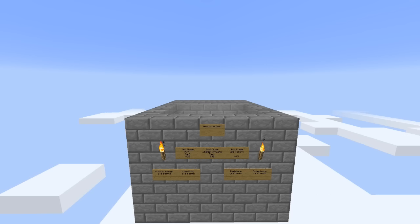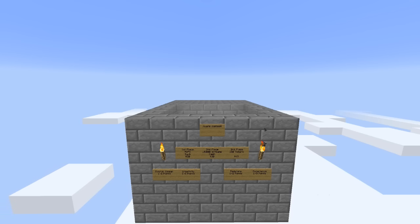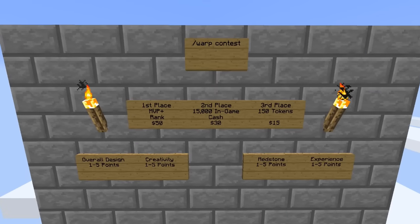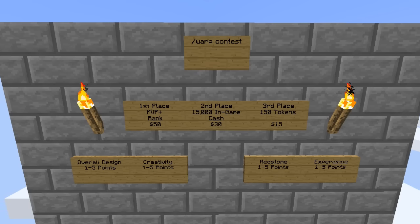The trade is 64 cobblestone for 64 rails for both of them, so you will need to play and get cobblestone to be able to get the rails to enter the contest. Now let's talk about the prizes. First prize is MVP Plus rank — that's a $50 value. If you've already got a rank, I can discuss a change that will equal the value of what we're giving away.